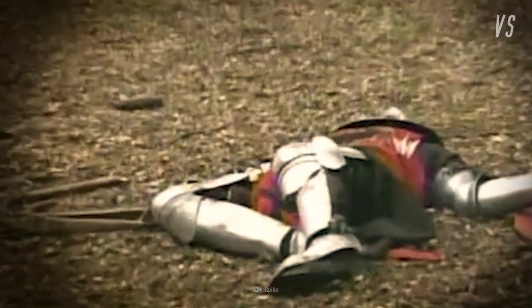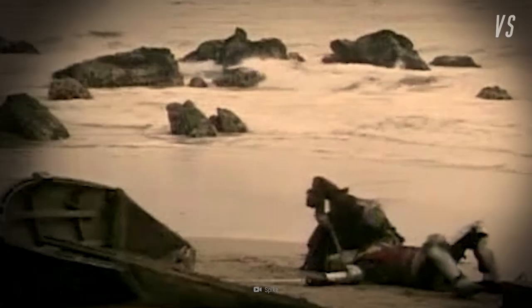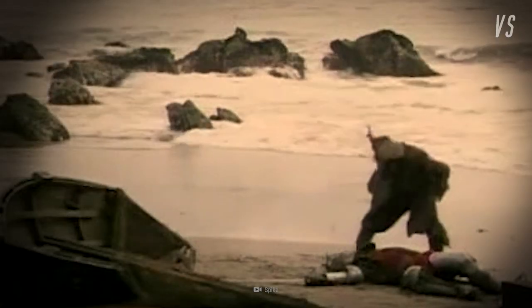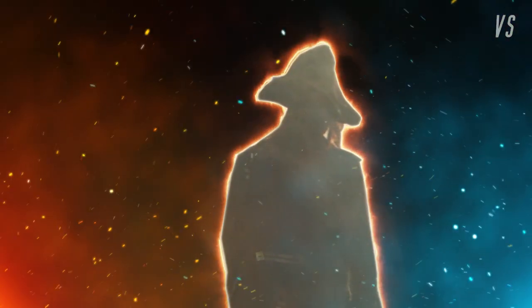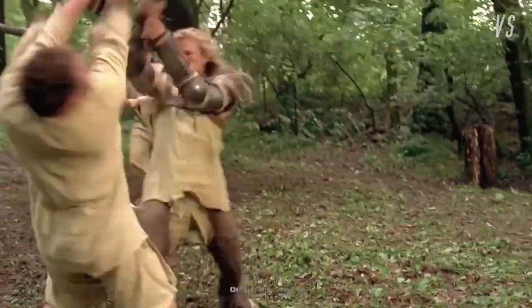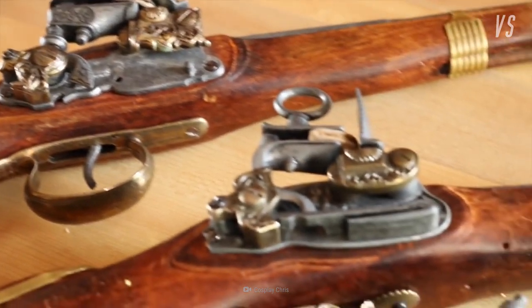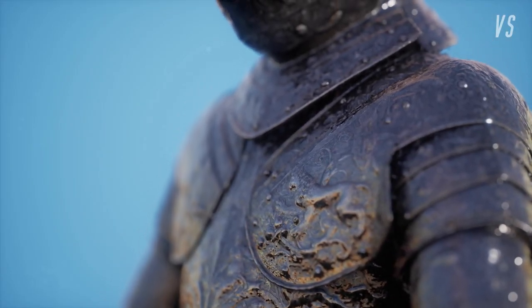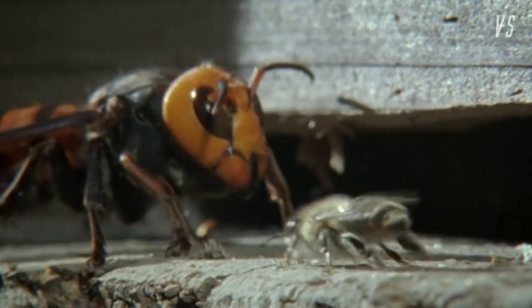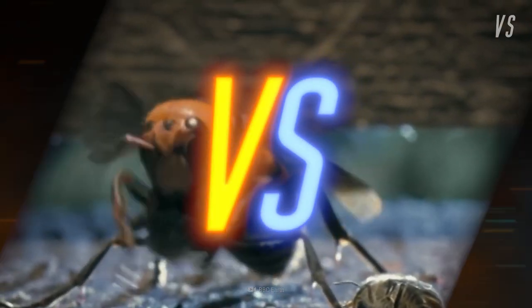The knight is on the ground begging for his life. The pirate chooses not to listen. He takes off the knight's helmet and goes in for the final blow with the blunderbuss. And your winner is the pirate! So although the knight was well trained and came with proper armor, the pirate's advanced technology is what gave him the edge to win. Who might we have face off next time? Maybe a murder hornet versus a bee? We'll see who wins on the next round of Versus.